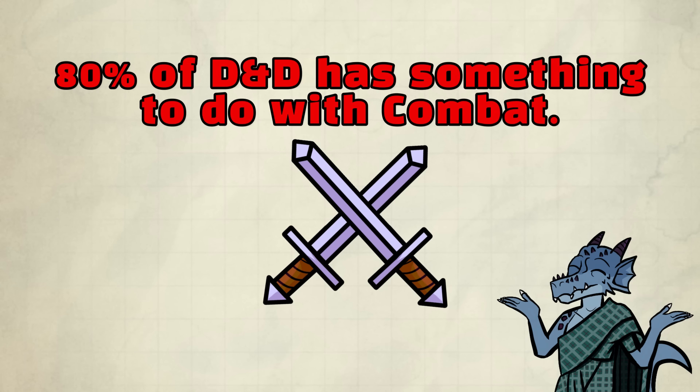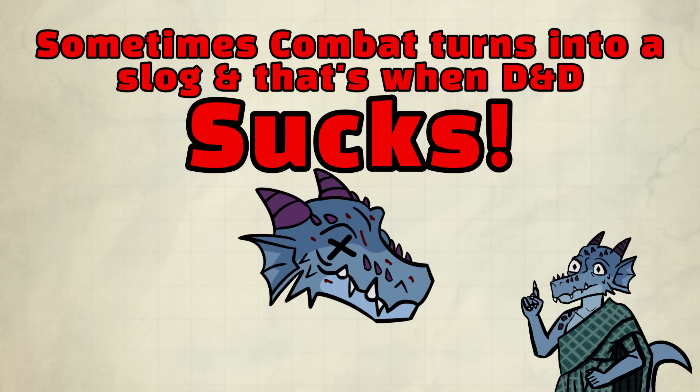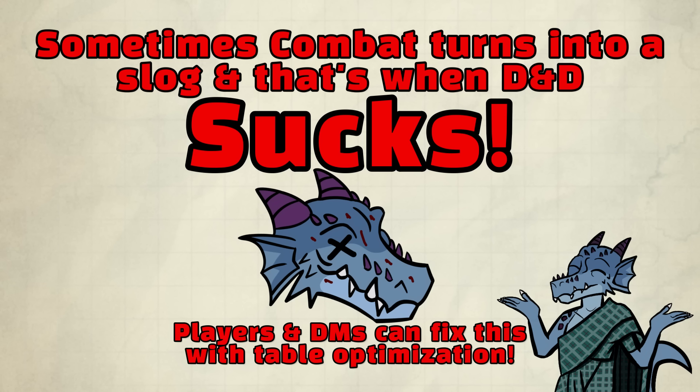And there's the fun aspect, of course. Having your beloved character die is scary, but scary things are really exciting, and that's what makes combat fun. But sometimes combat can be a drag, and that's not fun. When that happens, Dungeons & Dragons sucks — because combat sucks, and that's 80% of the game rules. We need to fix that.